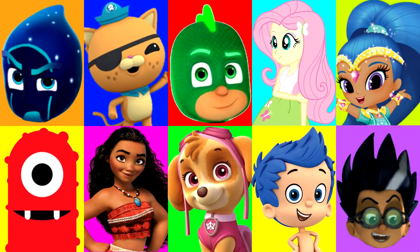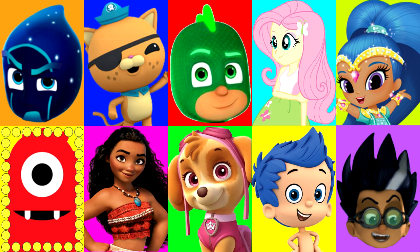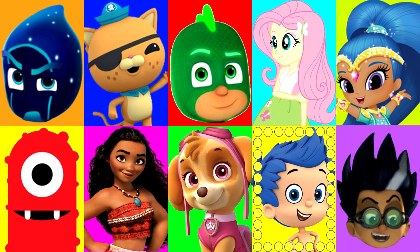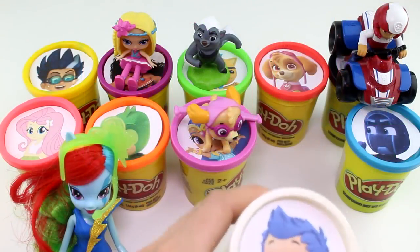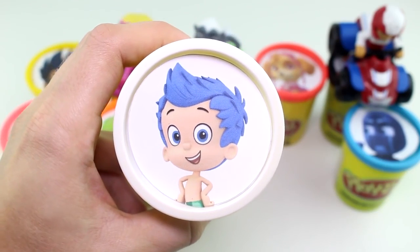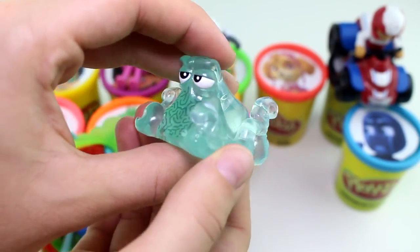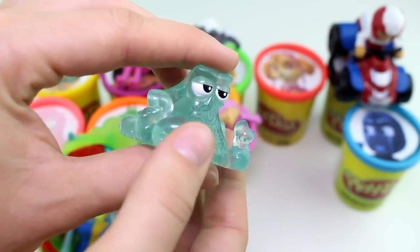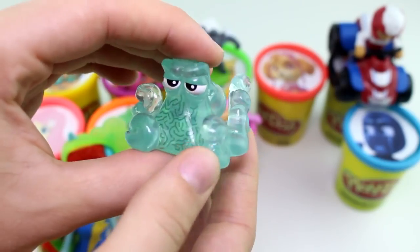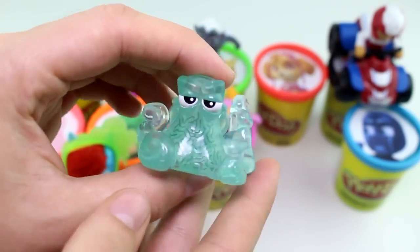Alright, I wonder who it will land on next. Maybe Gekko. Let's find out. And stop. It landed on Gil from the Bubble Guppies, and he has the white Play-Doh Cup. Wow, look at this surprise, you guys. This is Hank from Finding Dory, but he's see-through and this greenish color. He looks super cool. I've never seen this one before.